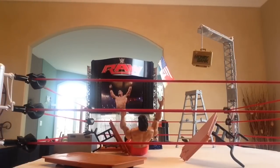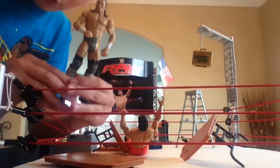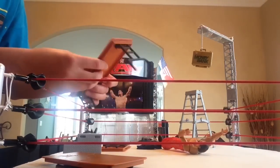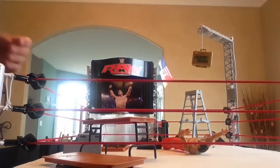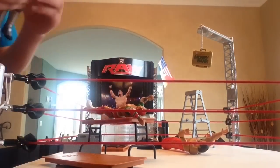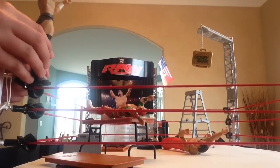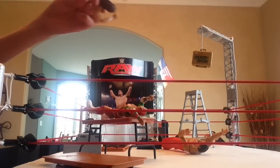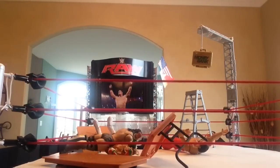Let's move on to another move. Next up we got Neville — Neville Red Arrow. I am going to try to do this the best I can. So let's lay out Elite Sin Cara and get Neville up on the top rope. I'm going to do this with my hands on him. Neville — oh — puts him through the table! Red Arrow, oh my god almighty!